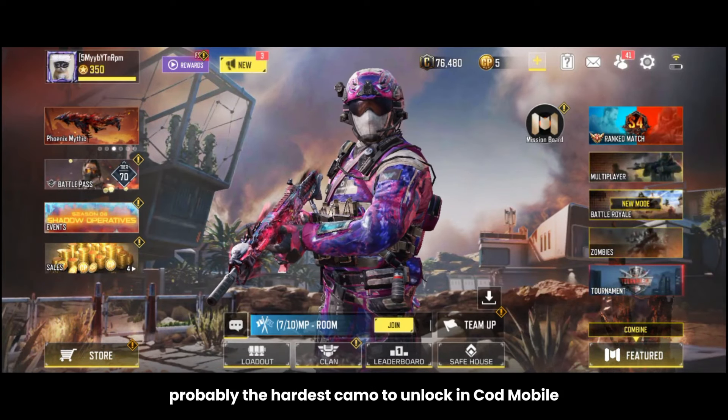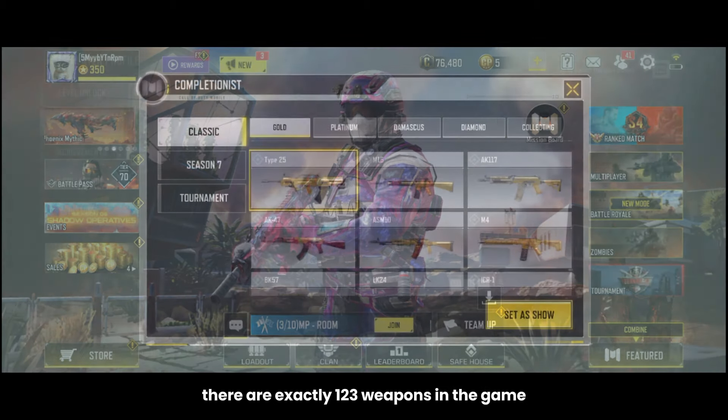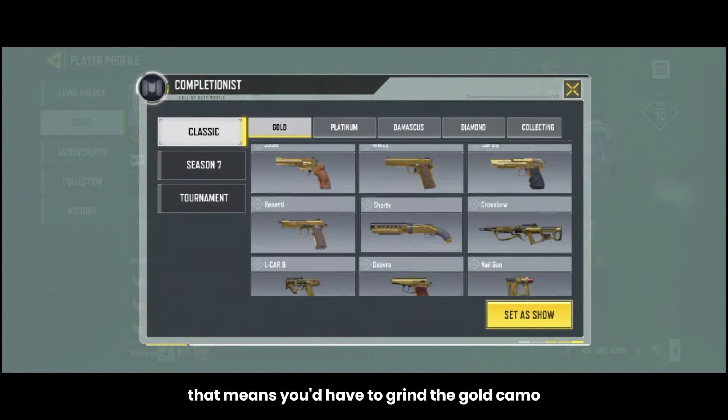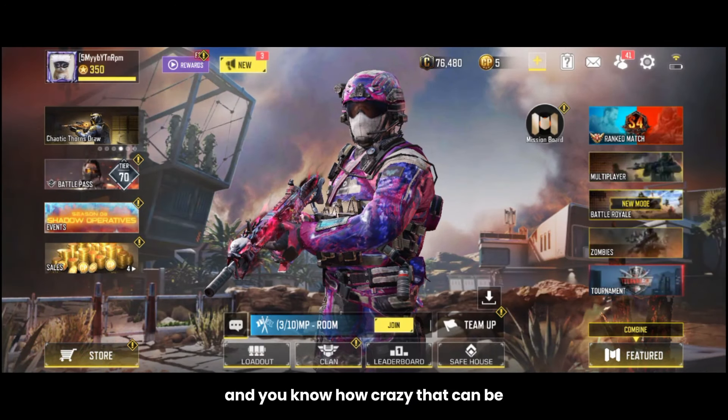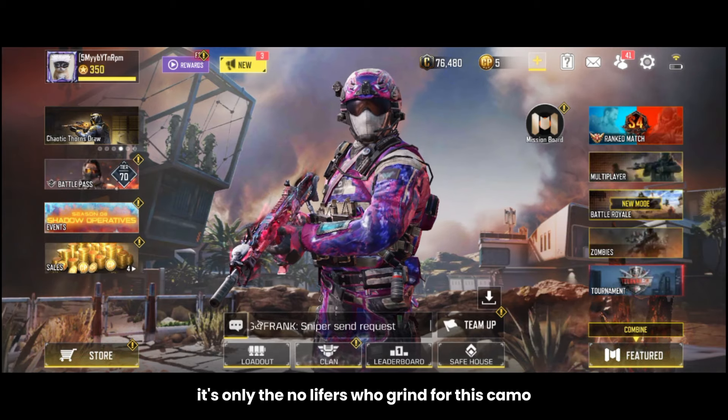Damascus is probably the hardest camo to unlock in COD Mobile. At the time of making this video, there are exactly 123 weapons in the game, which means you'd have to grind the gold camo for each of those weapons — and you know how crazy that can be. Some would say it's only the no-lifers who grind for this camo.